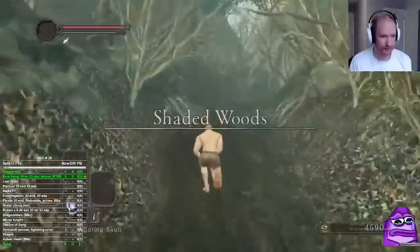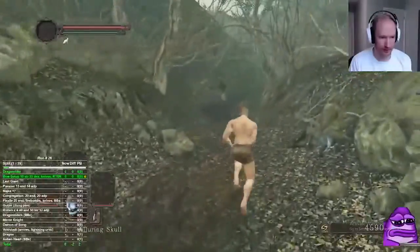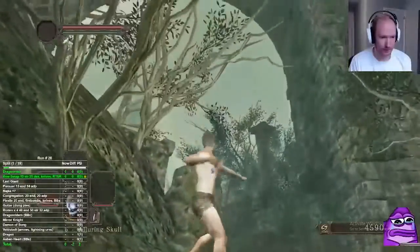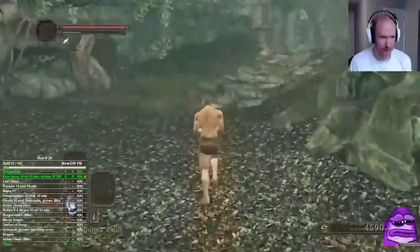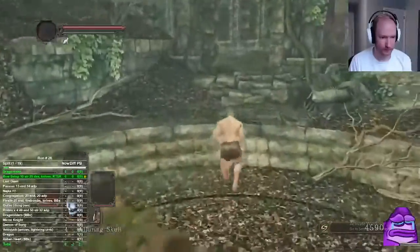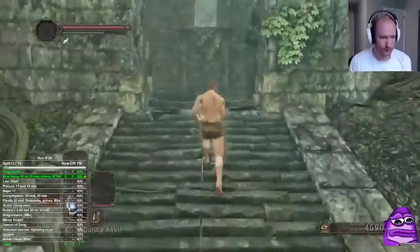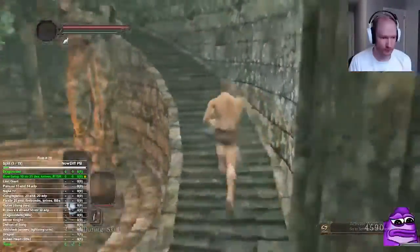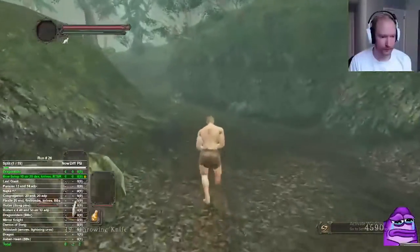We'll have four alluring skulls left. This is your typical meta running section. When picking up that soul, make sure you're two-handing on your left side to pick up faster — it makes a big difference in that section, and in general makes the run faster.